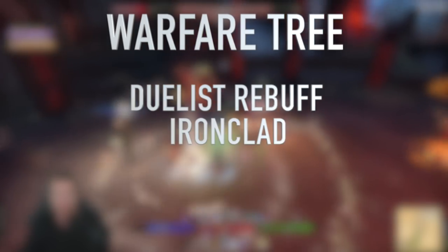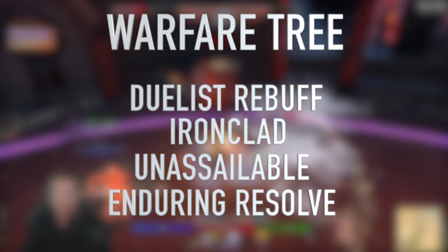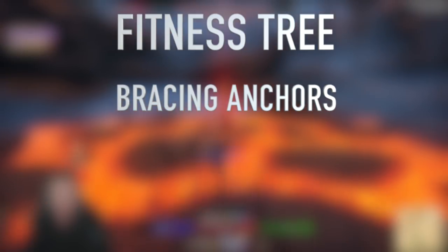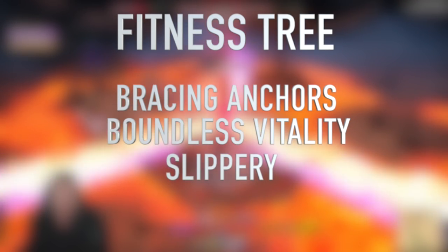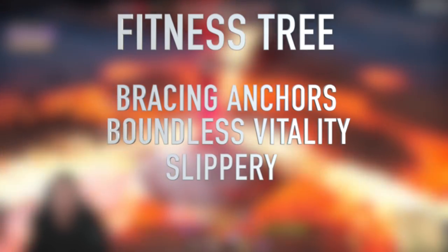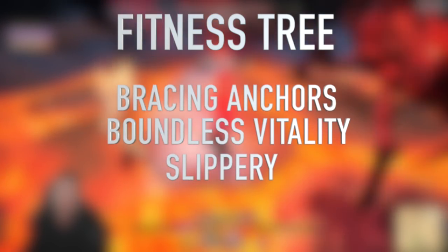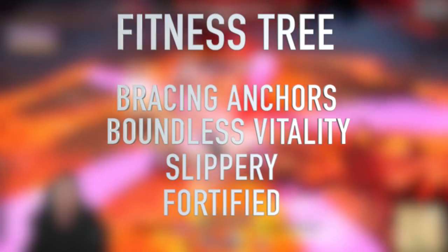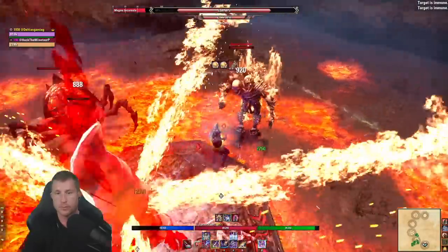For champion points: in the Warfare tree, take Duelist's Rebuff (reduced single-target damage), Ironclad (reduced direct damage), Unassailable (reduced AoE damage), and Enduring Resolve (reduced damage over time). In the Fitness tree, take Bracing Anchor (reduced damage while blocking), Boundless Vitality (max health), and Slippery Passive — which gives a free automatic break-free every 21 seconds, saving huge stamina especially when you're already out of resources and get stunned. Also take Fortified for increased armor.